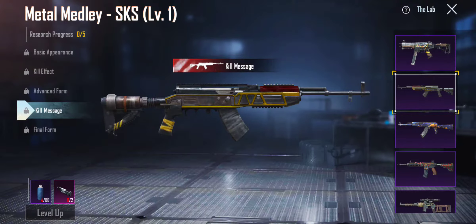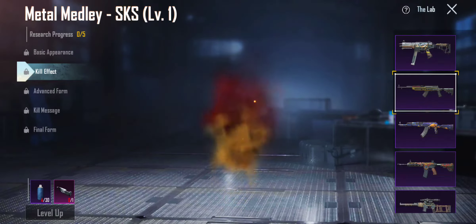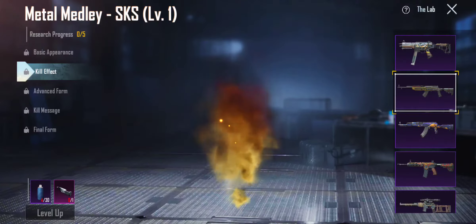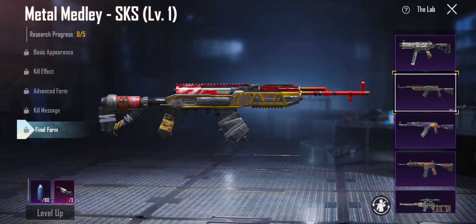The kill message — I like that, it's kind of like a candy cane, kind of like a presidency vibe. Then you've got the final form. I don't really like this one. I do kind of like the kill effect — it's kind of like a fiery vibe. And then the kill message — I like that too. But I hate this skin. I'm probably going to give it a 2 out of 10.